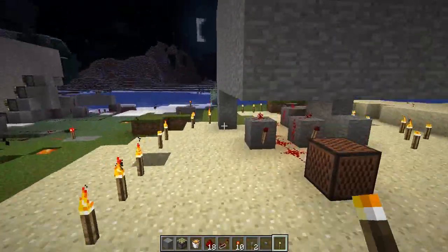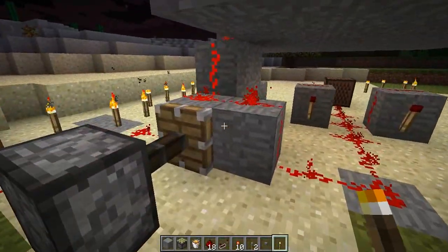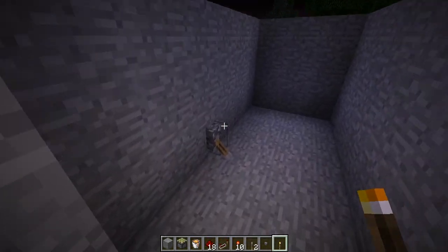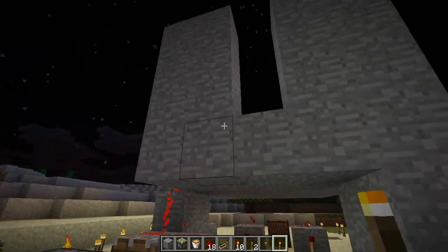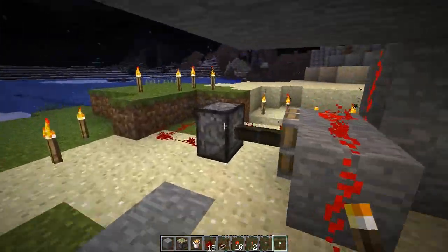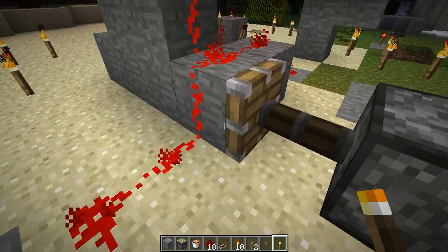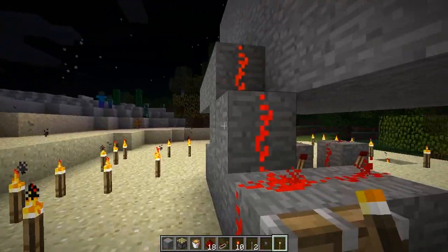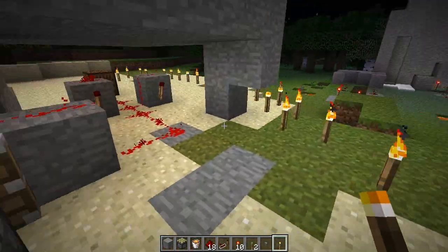So when you press the lever up there — I'll make one myself in a minute — but a quick show: when you press this lever, this will activate the repeater here. At the same time, it'll come down here and deactivate this, because this is a sticky piston. It'll pull this, breaking the redstone connection here. And this way, you can't stop it without digging it and doing it all yourself.